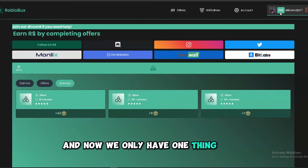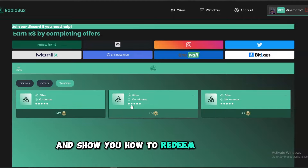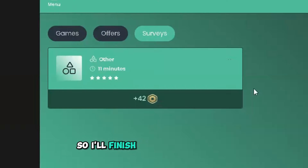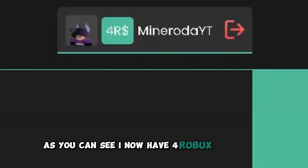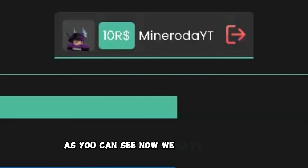Now we only have one thing to do — make sure the site gives free robux and show you how to redeem your robux. So as you can see I'm on 0 robux right now. I'll finish this survey quickly and then show you how much I got. After finishing the survey, as you can see I now have 4 robux on the site. After completing some more surveys, as you can see we now have 10 robux.